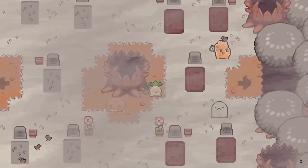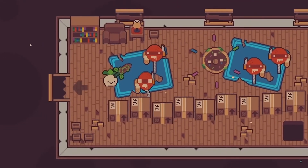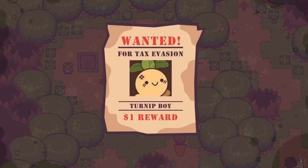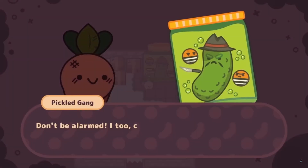Turnip Boy Commits Tax Evasion is a short entry in the Zelda-like category. Play as a turnip taking down a corrupt government in a plot that is silly but gets weirder along the way. It's currently $6 on sale on Steam, or you can purchase it for the normal $15 on Nintendo Switch.